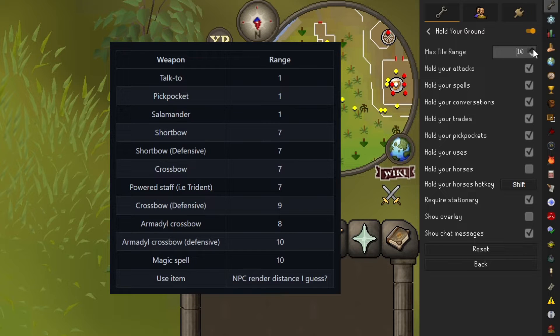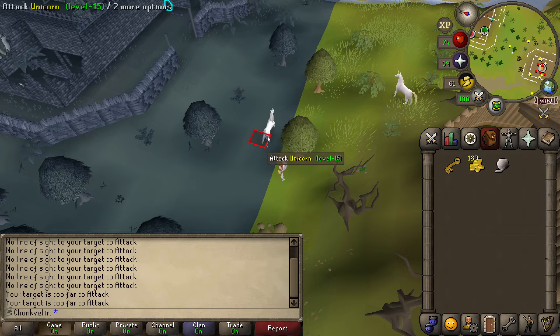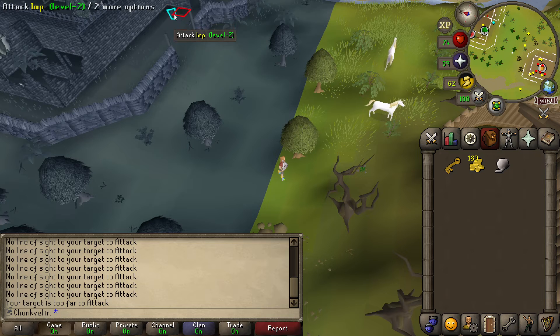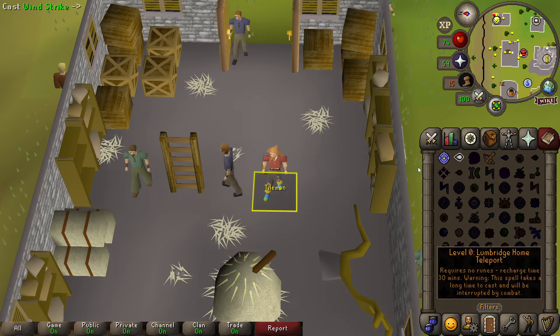After this, there are several config toggles that allow you to customise the holding of your actions. Hold Your Attacks will stop the player from attacking an NPC if the distance from your player's tile exceeds the max tile range. Hold Your Spells works similarly, but applies to any spell you've selected in the magic tab and then clicked on an NPC.